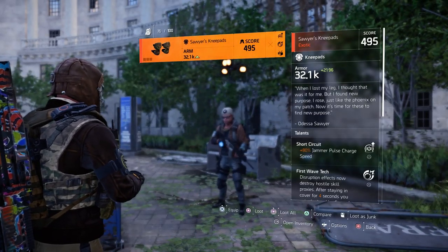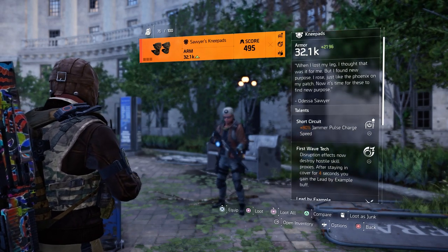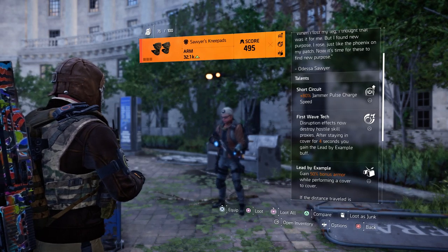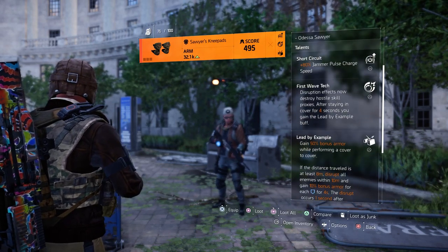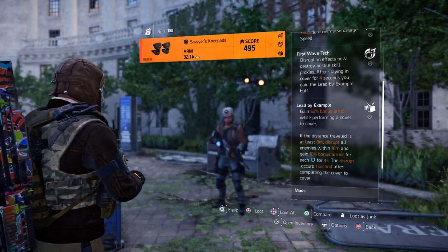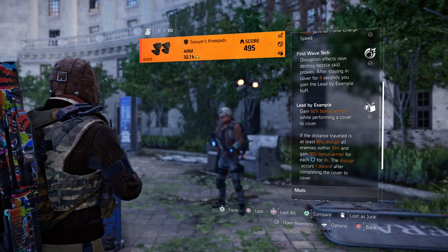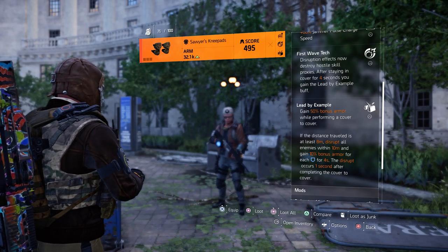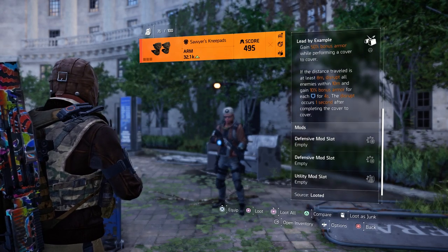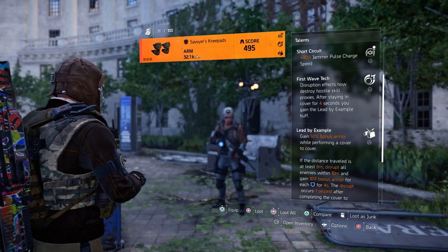I never got these to drop, but Paul kindly dropped them so we could have a look at them and the talents. You've got the Short Circuit: 80% jammer pulse charge speed. The first wave tech disruption effects now destroy hostile skill proxies. After staying in cover for four seconds, you gain the Lead by Example buff. That buff gives 50% bonus armor while performing a cover-to-cover move. If the distance traveled is at least eight meters, you'll disrupt all enemies within 10 meters.